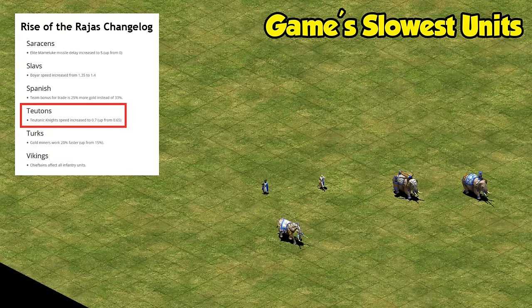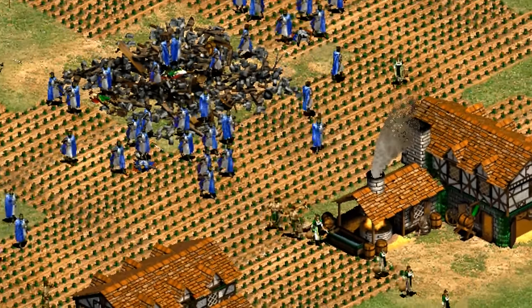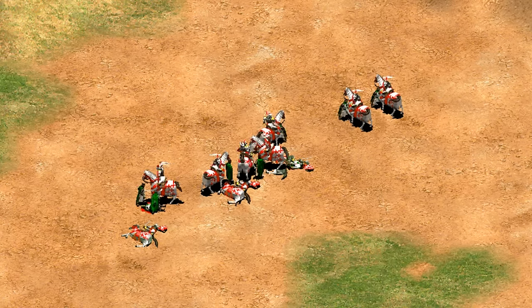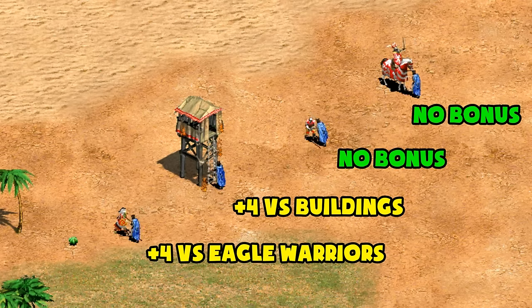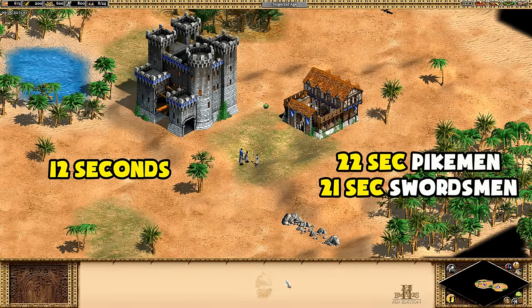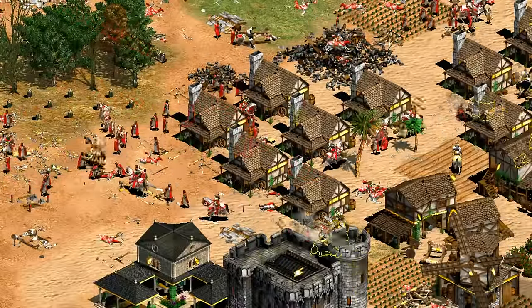They are in fact the slowest unit in the game — all units except monks and Persian war elephants start faster, and those two benefit from techs to specifically improve their speed. This is actually after a speed boost in an expansion's patch. They feel like something taken straight out of a horror movie as they menacingly walk toward fleeing units. They also have a couple of hidden attack bonuses against eagles and buildings, and a relatively quick creation time of 12 seconds — much faster than 22 for pikemen or 21 for swordsmen.